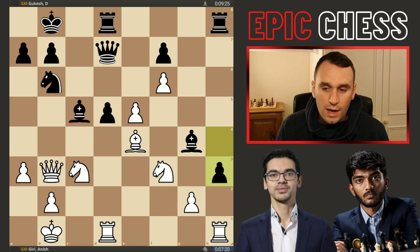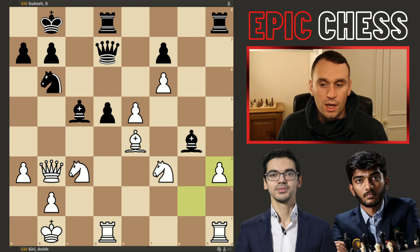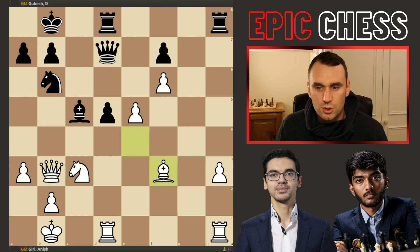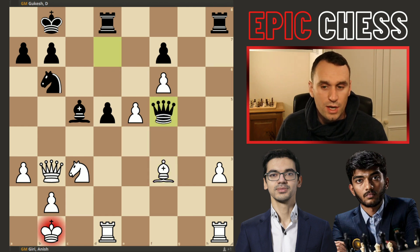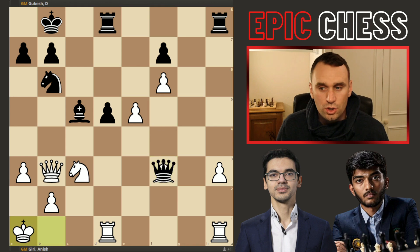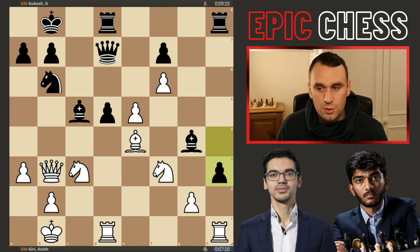You can't actually take this pawn — let me show that first — because then the bishop captures on f3, bishop recaptures, and the problem is queen to f5 check. Sometimes you see the king come all the way to a1 in these kind of structures, and this is a good example of why. The king goes, you lose the bishop — that's why you can't capture that pawn.